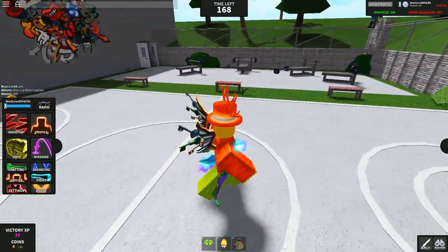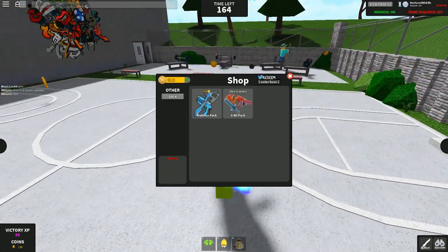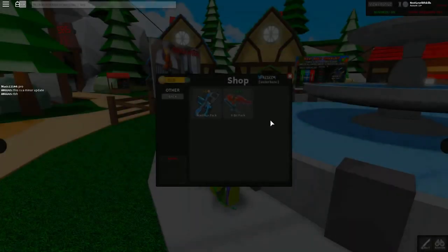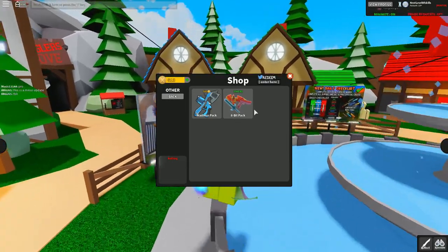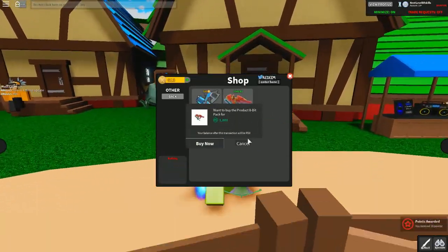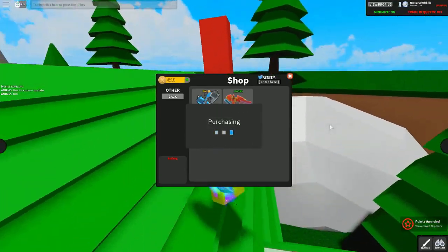If we get into the update, we should be able to see in the shop that there is a new pixel pack. We have an 8-bit pack — they finally added one into the game. You can see right here it's for 1,000 Robux, and I actually have just enough to buy it, so let's just get it right now.